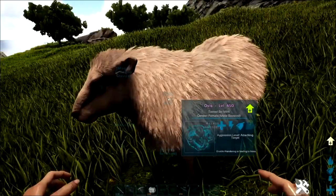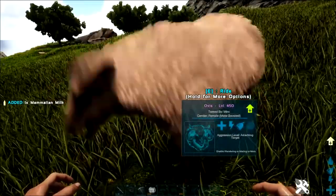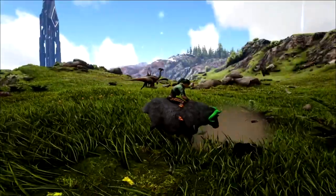The Ovis. These cute little poofy floofs can now generate milk for better dino recipes, and are now given the freedom to harvest bushes.